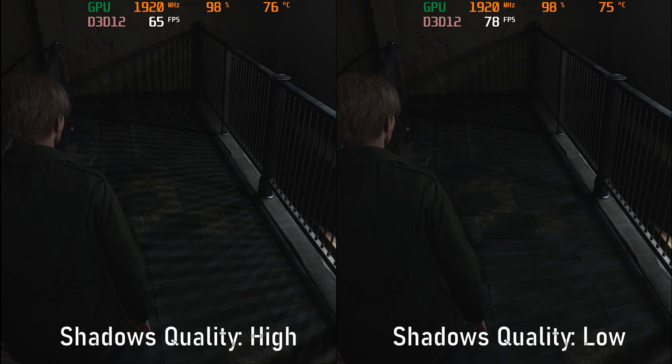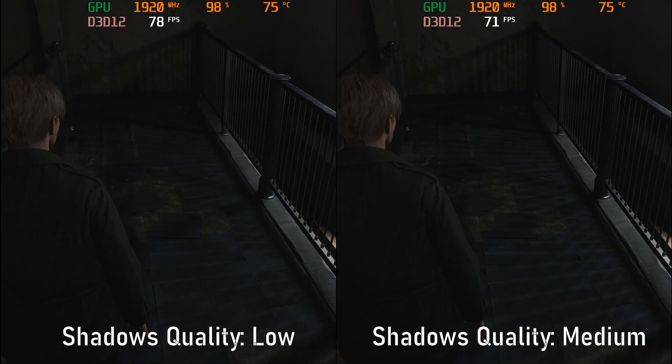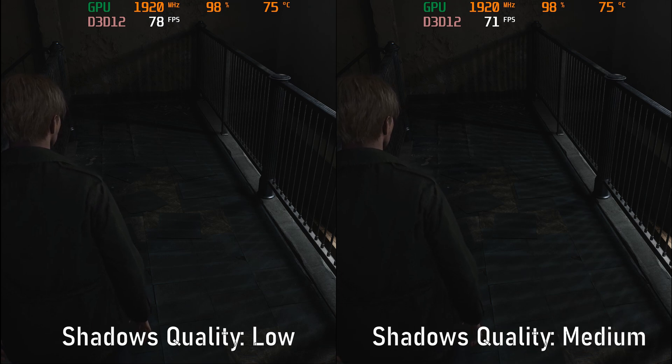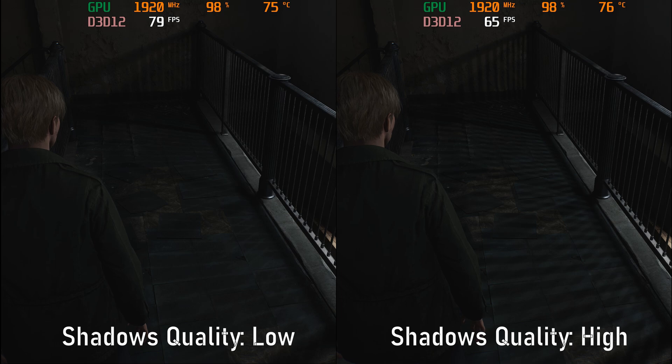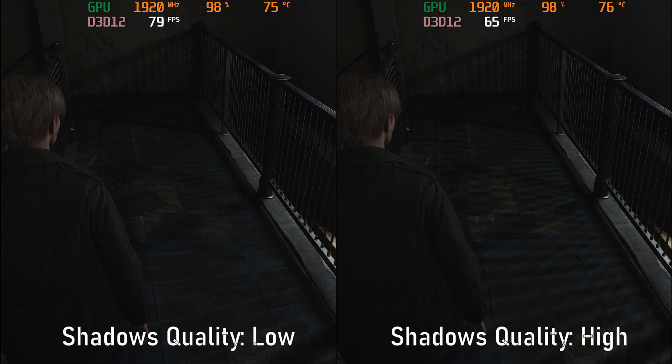On its own, the low setting doesn't look that bad, actually, and still looks like it's kind of part of the environment. But when you compare it to medium and high, the low shadows look more diffused and disproportionate to their source object, considering the proximity of those wooden railings. They also look noticeably lighter.